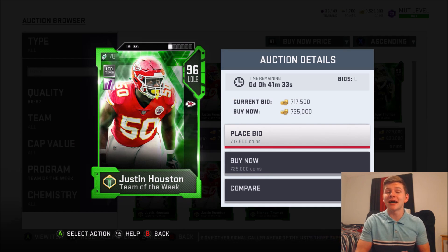Right now the limited time Justin Houston is going for 725k — that's actually not a bad buy. Training points-wise, it's going to cost you 24,000 training points. The best value right now is a 96 overall Ghost of Madden player at around 520,000 coins, which costs 18,000 training points. You'd need 6k more training points on top of that, so you're looking at almost 700,000 coins worth of training points.